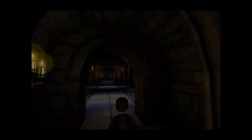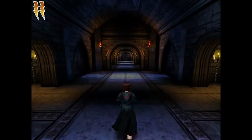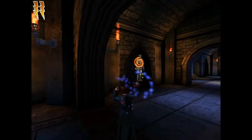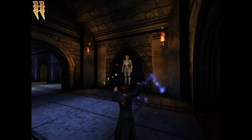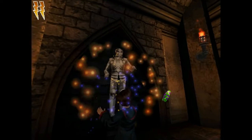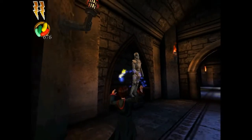Now we're heading into the dungeons to get our first ingredient for the Polyjuice Potion, which is the Powdered Bicorn Horn. Let's get some beans from these knights. I'm going to start off by saying this is probably one of my favourite design levels in the game, this upcoming one.